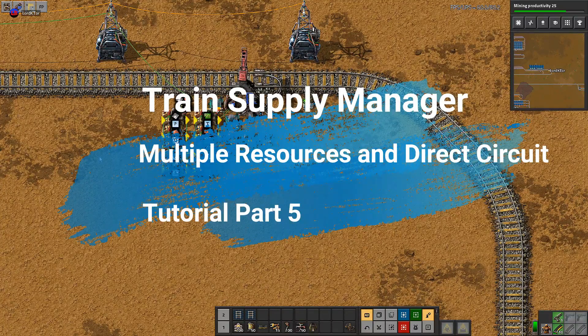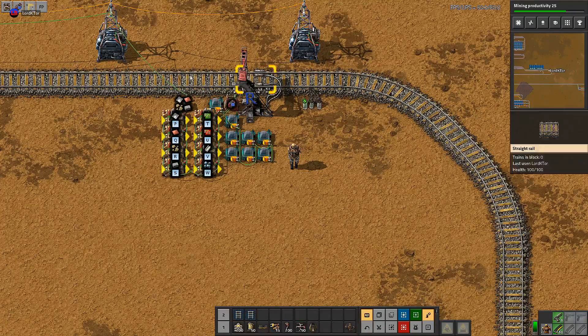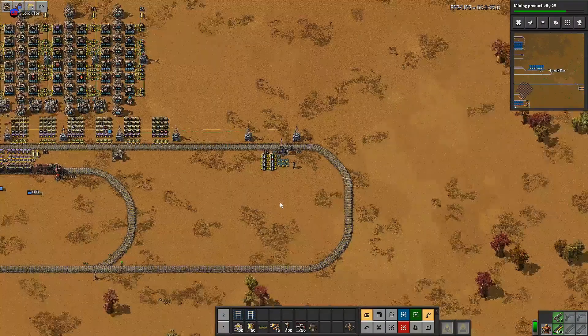Welcome to this tutorial series on Train Supply Manager or TSM. We're up to episode number six. This one is focused on ordering multiple resources to a single request stop, and I have already half built most of the first option for doing this in a different factory to the one we've been running around in.